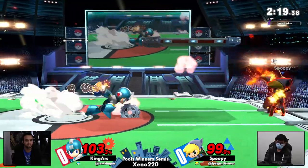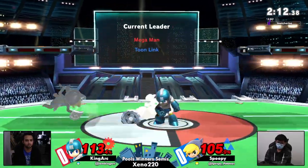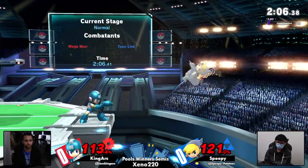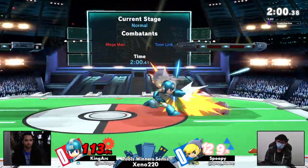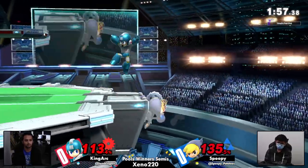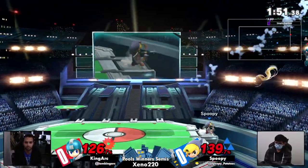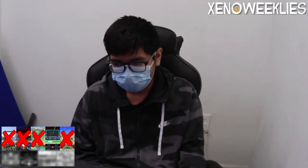King Arc realizing that he has to throw more projectiles — the back air shield pressure. Finally a nice grab. Spoopy is using a lot of shielding, which you should when you're going against this many projectiles. King Arc hasn't been really punishing him with grabs. He got clipped by the boomerang! King Arc definitely could have made that back had it not been for that little sneaky boomerang right there. The tiniest little love tap by that boomerang was enough to seal King Arc's fate.